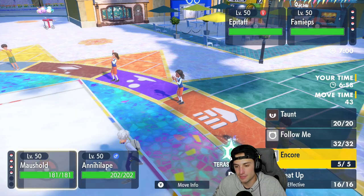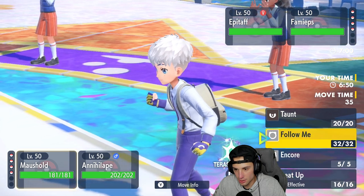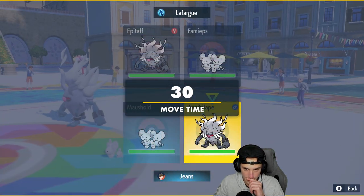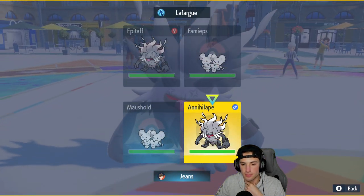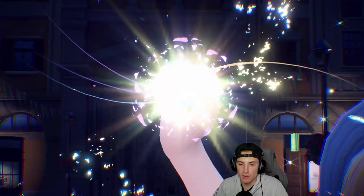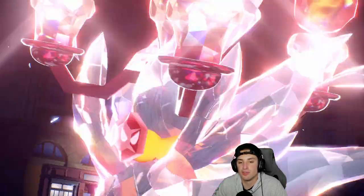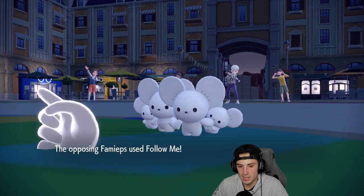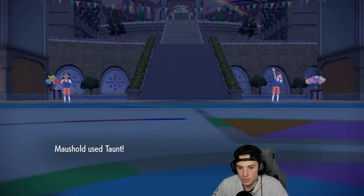I have Encore which is gorgeous. I'm going to Taunt their Mousehole and go for Bulk Up with Annihilate — and I'll Terastallize into the Bulk Up because I don't want them going for Beat Up into a Rage Fist on me. It's a little mirror matchup going on. They just go for Follow Me — totally fine. I Taunt their Mousehole saying that's enough out of you.